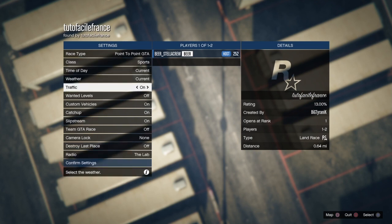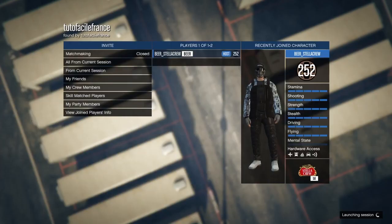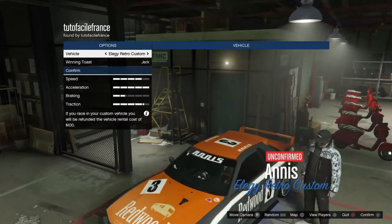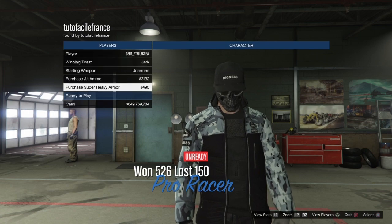You also want to make sure the class is set to whatever vehicle you plan on duplicating. So if you're going to do the Elegy Retro Custom, make sure it's on Sports. This actually works if you just want to get any car for free as well — put it on Super Car, though obviously it'll be a stock one, not fully customized. It's a nice multi-purpose glitch: either duplicate one of your own personal vehicles or use it to get a free generic one.